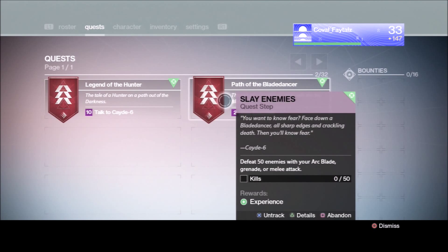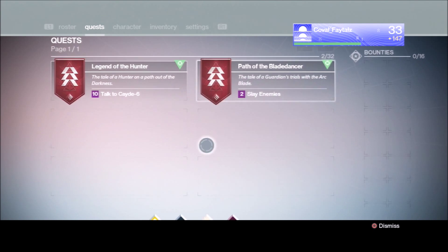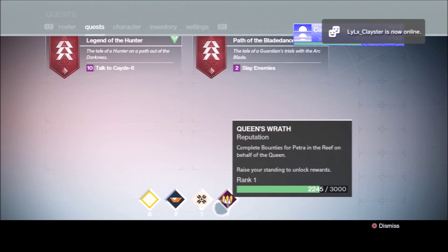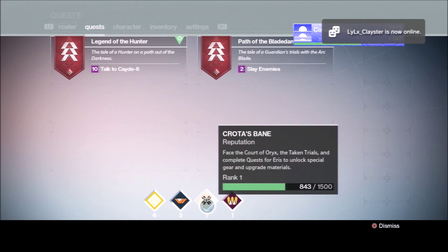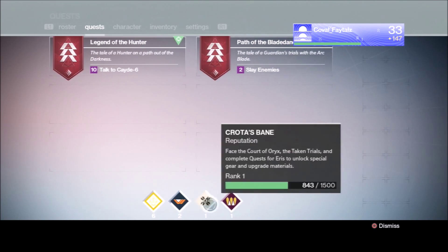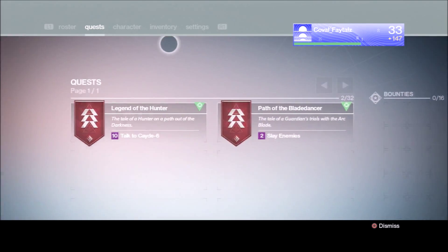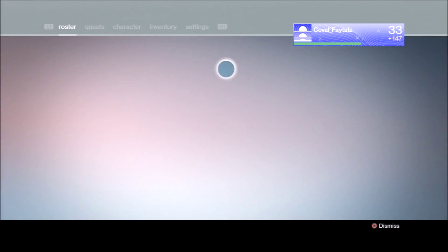For this quest, you need to defeat 50 enemies with your arc blade, grenade, or melee attack — basically that's going to be easy for me. It now tells you your rank for these people and how much XP you need to level up. I really like this. Here go your bounties — you have up to 16 bounties now.